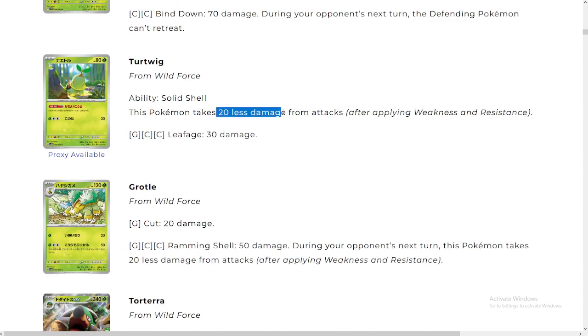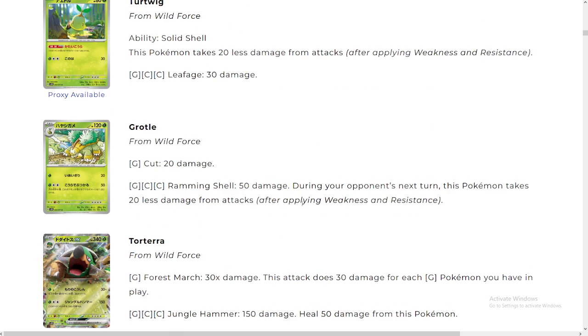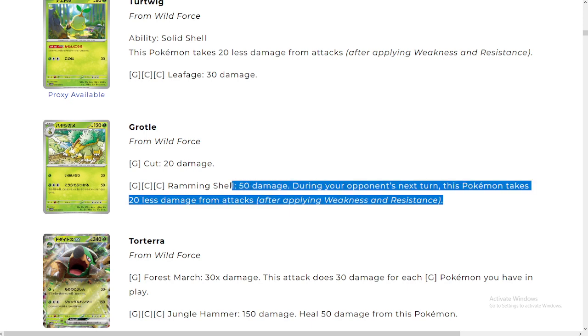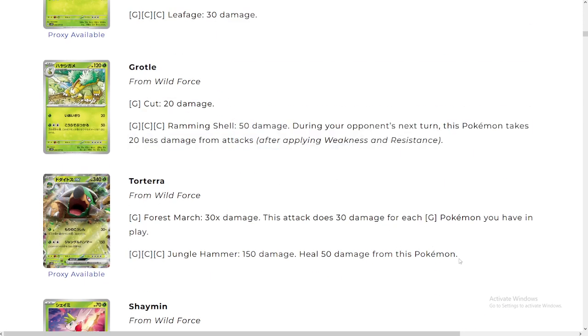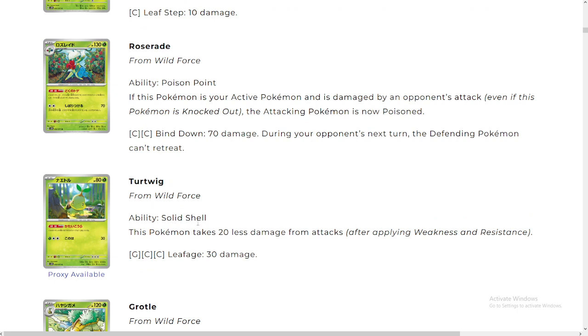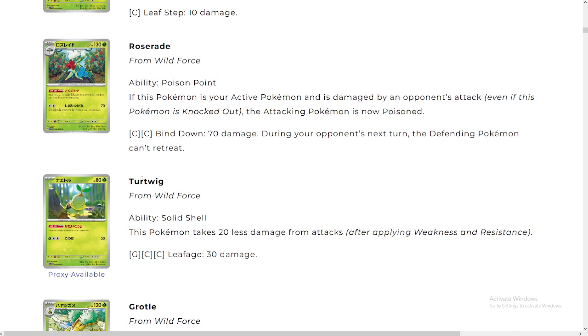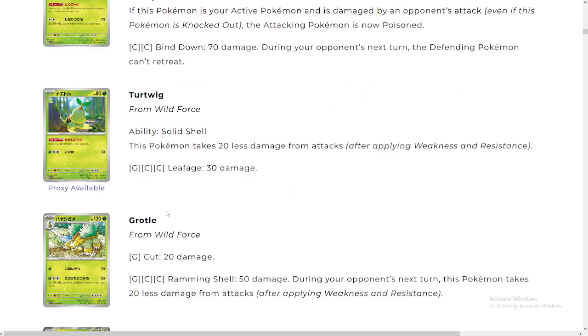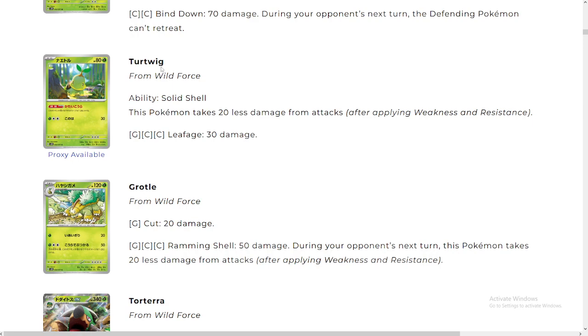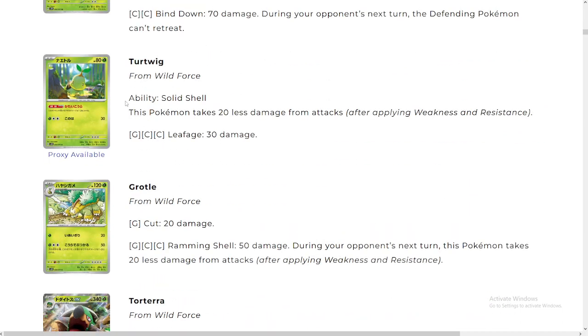Turtwig — Solid Shell: this Pokémon takes 20 less damage from attacks. Absolutely not necessary; nobody's gonna be playing it anyways. But we do like Grotle a little bit more. I think you just rare candy into Torterra, so Grotle is gonna be useless. And I guess this is a nice special ability to have — Solid Shell. I guess it also applies to damage on the bench, so that's why it's really good. He actually survives Radiant Greninja! Wait, no — I take it back. This Turtwig is genius! Although it's 20 damage from attacks, so it doesn't stop damage counters.